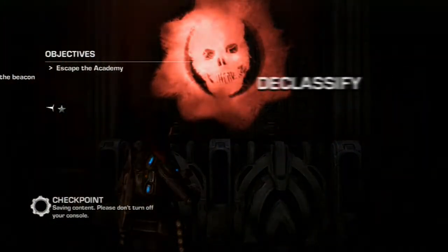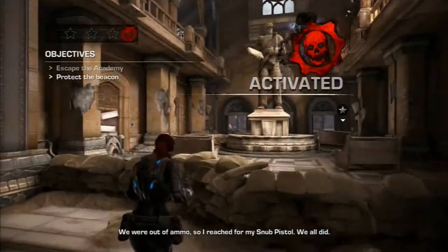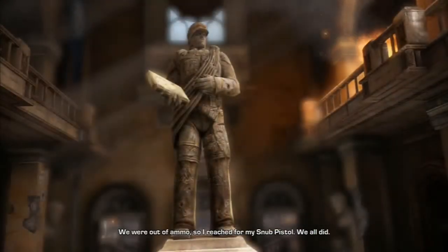The Declassified Challenge for this mission is to use pistols only. It automatically gives you a snub pistol when you choose the Declassified Challenge, so you don't have to worry about finding a pistol.